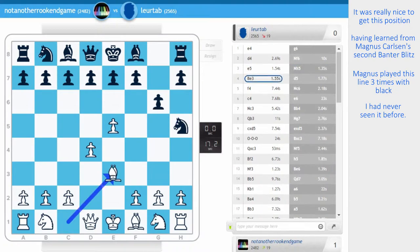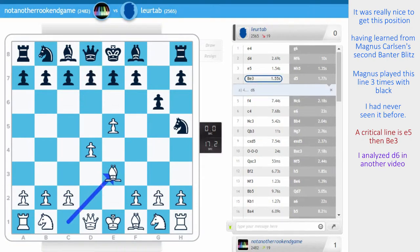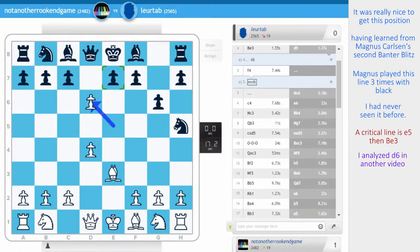e5, knight h5, and bishop e3. It's good to get your opponent out of preparation. My opponent was thinking here for 10 seconds, and already in blitz that things have gone right. Now in my other video I analysed d6 to break up the centre. However my opponent played d5, and I know for sure en passant is not good. After take take, I've lost my advantage. I don't have a big enough centre.